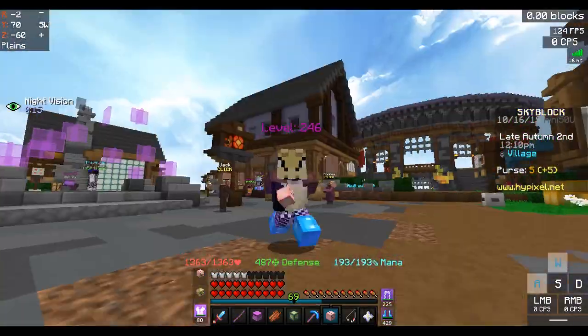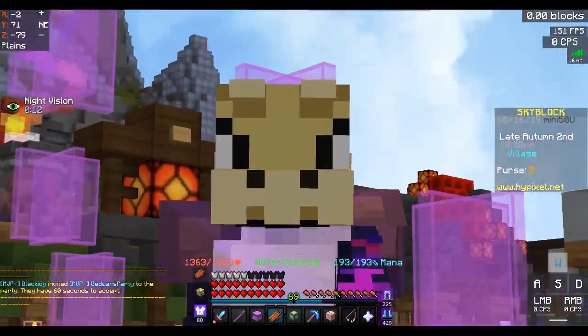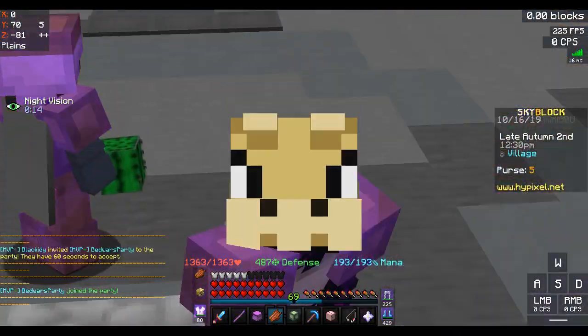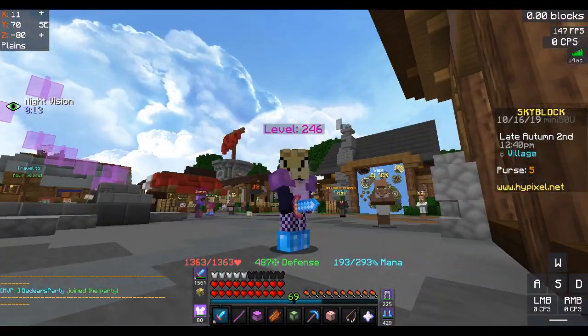Have you ever wanted a wearable sponge? A sponge that you could just put on your head? Well, no worries. For the cheap price of around 5 million coins, you can get a wearable sponge in the auction house from only me, because I'm like the only person on the server that actually has it.